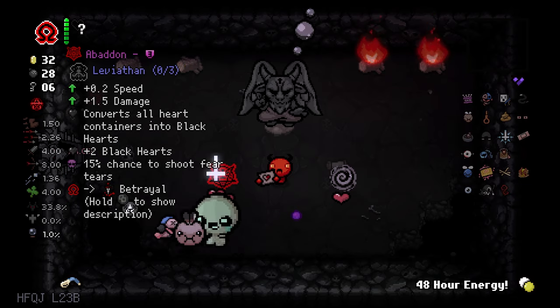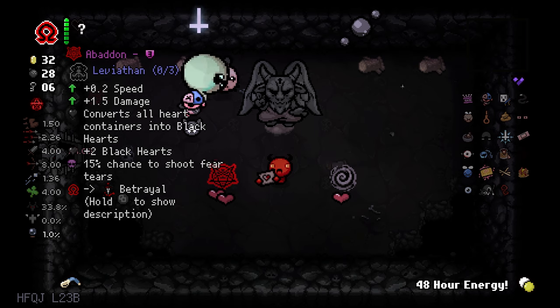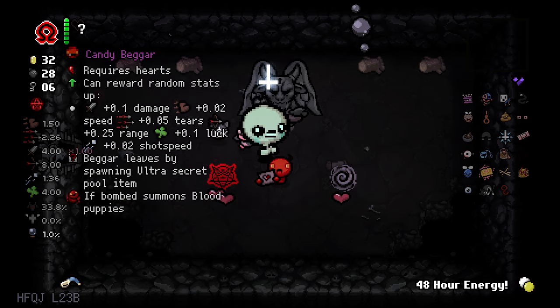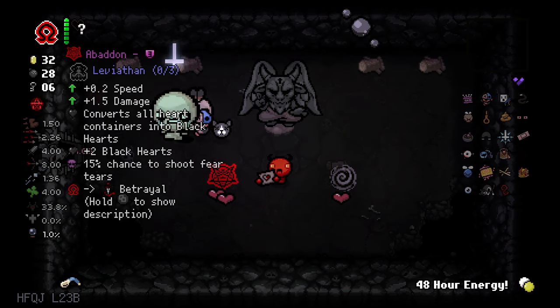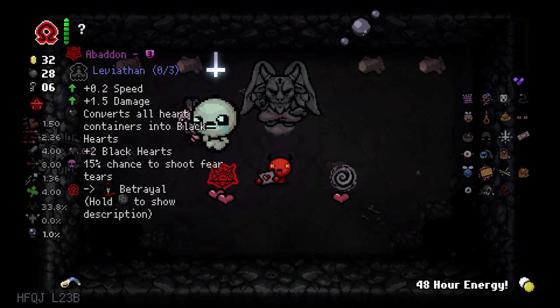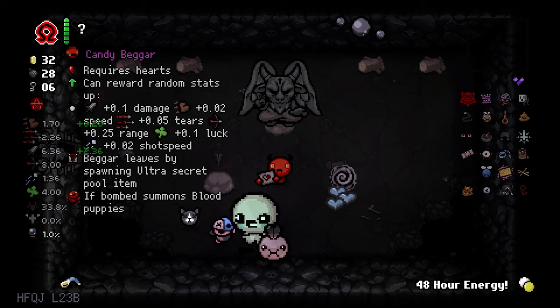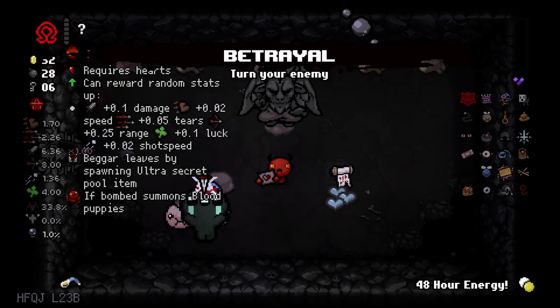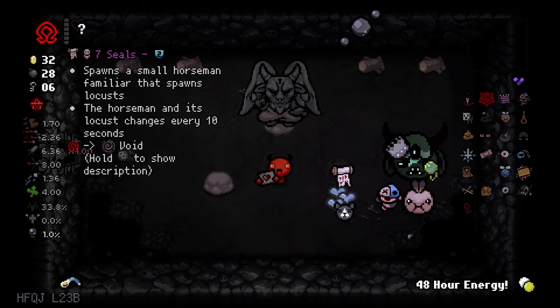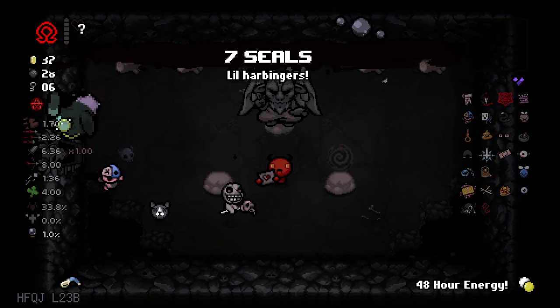I see some items — they are kind of bad though, not gonna lie. These items are kind of bad. You can give me stuff. I'll take this, I guess. This is not that good, but whatever. I'll take the betrayal and I will take the seven seals. Why not? And let's go reroll the secret pool as well.